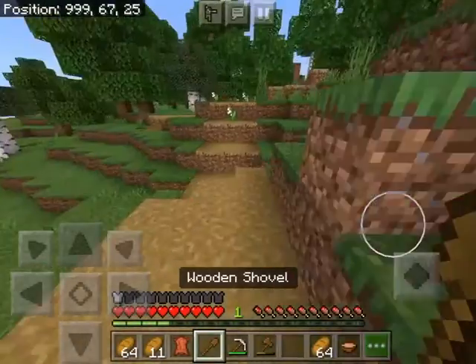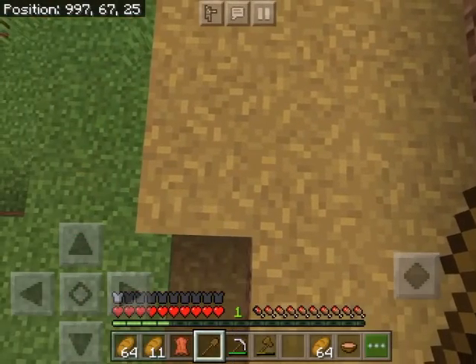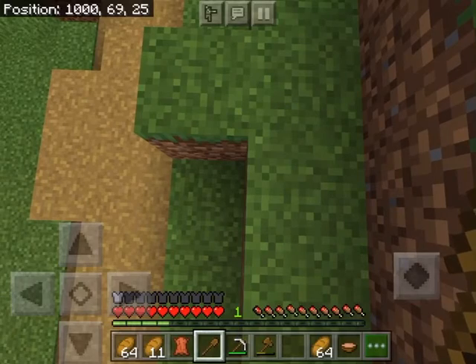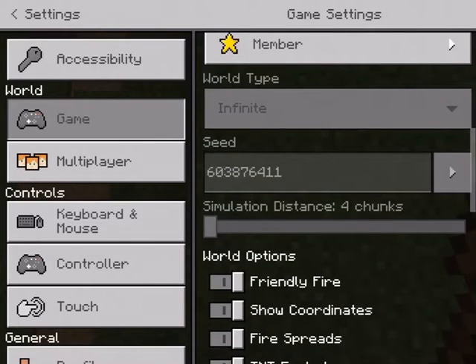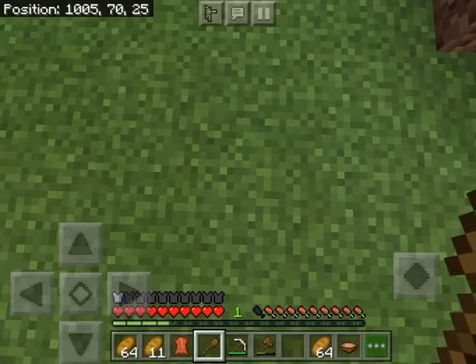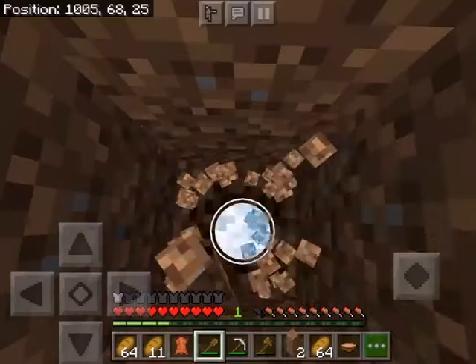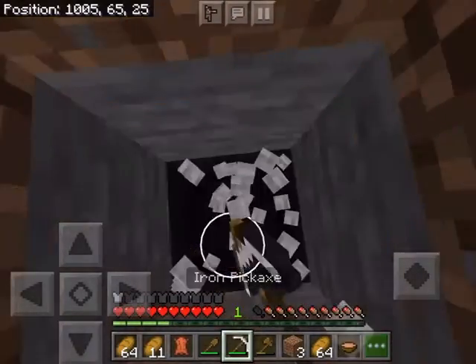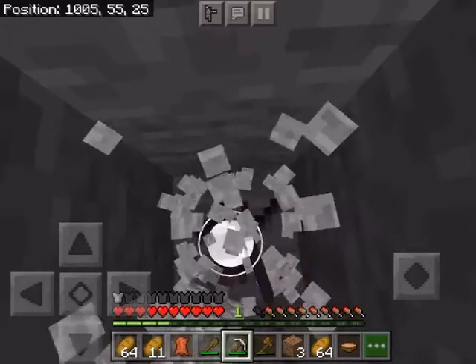Let's get a shovel. Oh by the way guys, let me show you the seed — everybody use the seed, it is very OP, it's got great blacksmith drops. The coordinate is 1005 and 1005, and then we mine down to Y-7. It's gonna take a while to run down there.